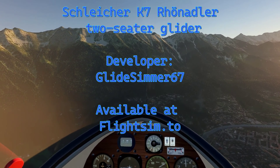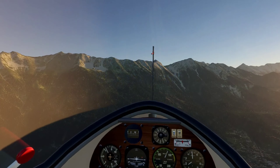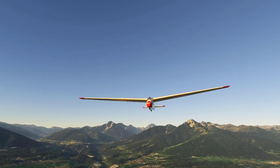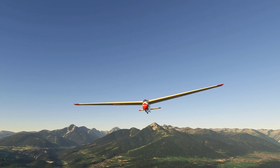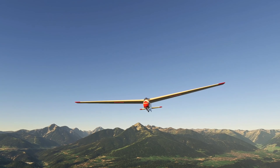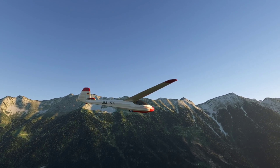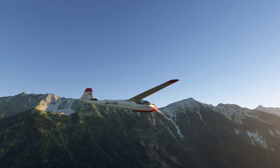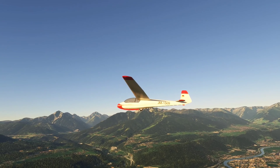This glider is a Schleicher K7 from GlideSimmer67 at flightsim.to. It features a detailed model inside and out, an authentic panel with uncompensated VSI and a TE vario. The modeled and animated yaw string is attached to the forward pedal, operating in both yaw and pitch — you can see that little strap blowing in the breeze in front of us. It also has a distinctive flight model, modeled P1 and P2 cockpits, and automated winch launch via the tow release lever. It's version 1.01, a 52 megabyte download.